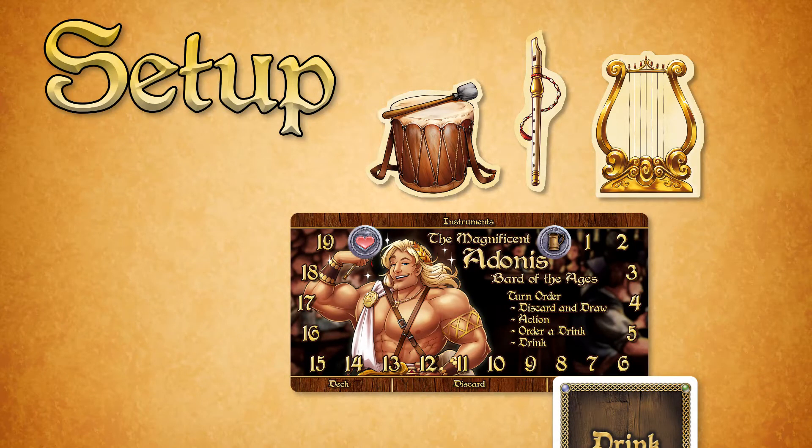Start your Fortitude and Alcohol content at 20 and 0, and place your first drink on your Drink Me pile. Make sure his instruments are in easy reach, intact side up.